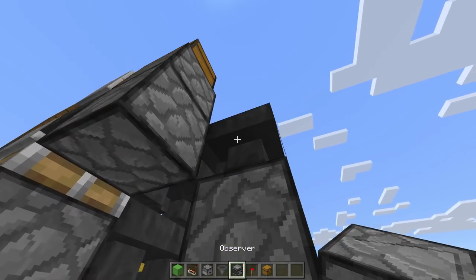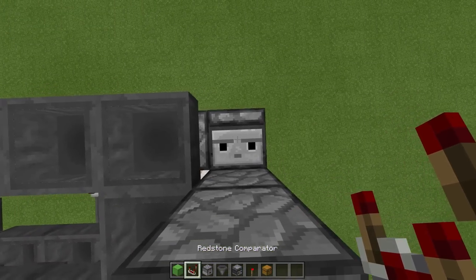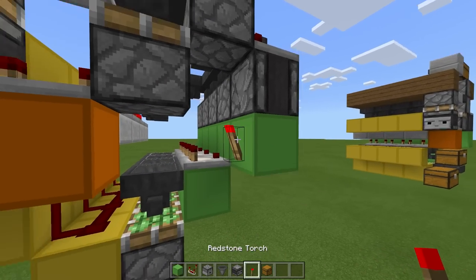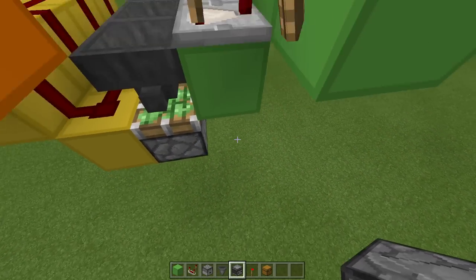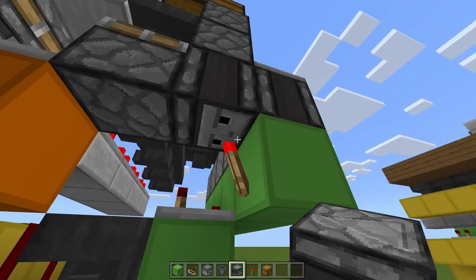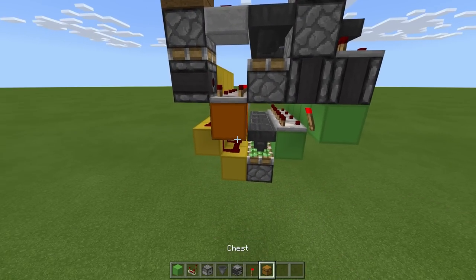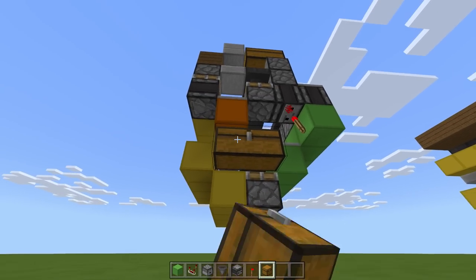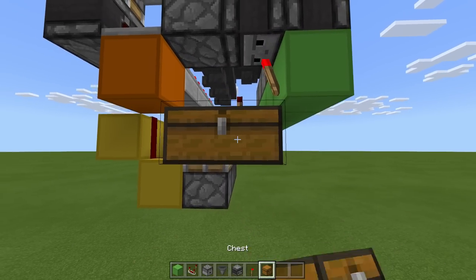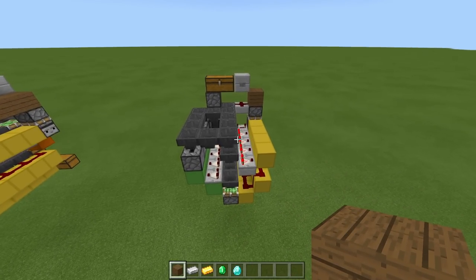Then we need an observer facing downward on the side of this dropper. And on that observer we need a comparator coming away from that dropper. Then a block here, a redstone torch, and then we need one more observer going up on top of that torch - the face should be facing toward the torch. That surprisingly is all the rest completely done, apart from placing some chests here and another chest on this side, then a hopper going between them.